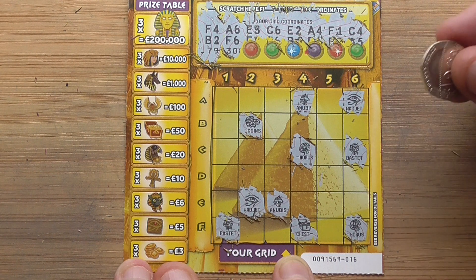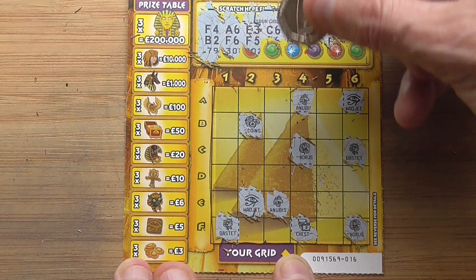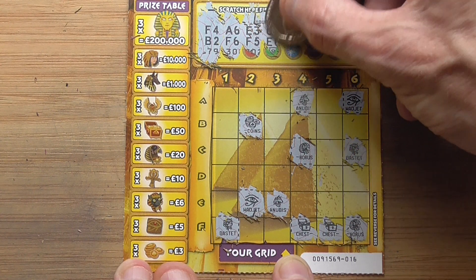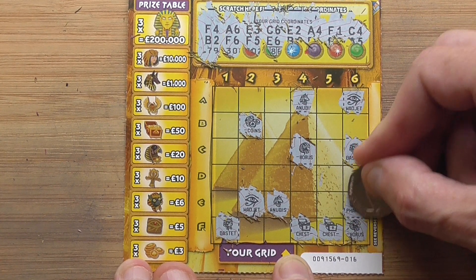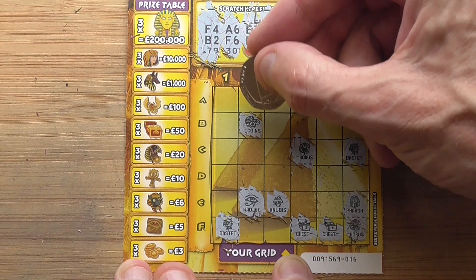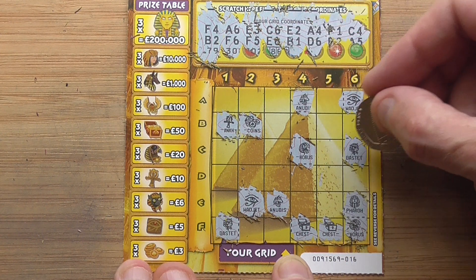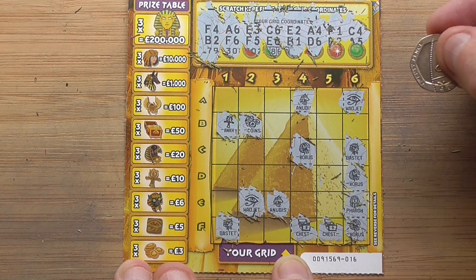Two Horus, two Nebet, two Bastet. F5 - another couple of chests as well. E6 - just the ones here. B1 - I've got one of them. D6 - what's the Horus? I've got three of them.